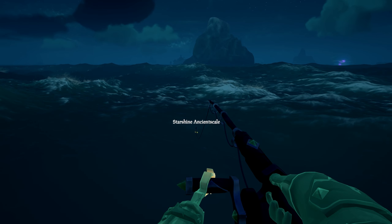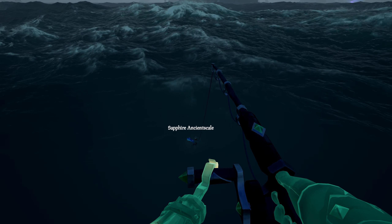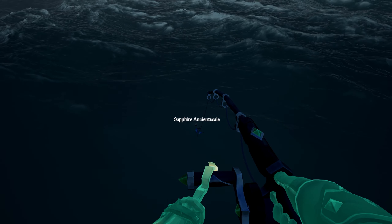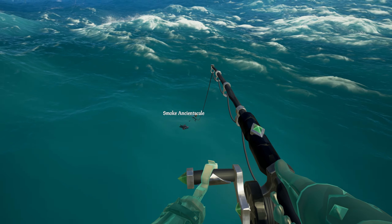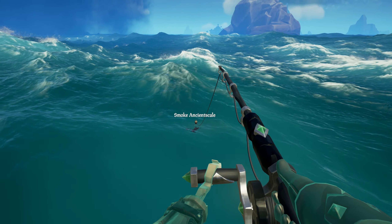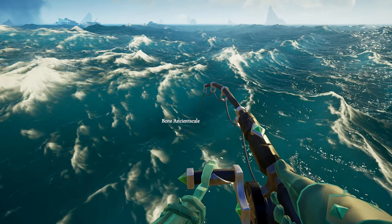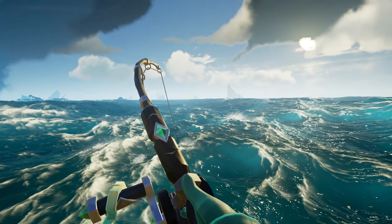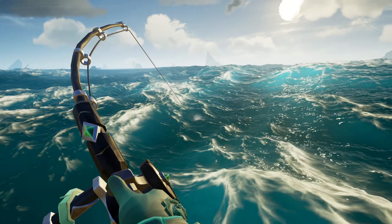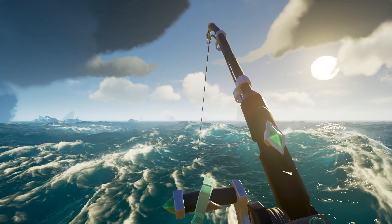Now we're moving on to some fish that are actually worth selling. As you can see, we're in the Ancient Isles, using Leeches, and we're getting Ancient Scales. If you don't know where to get bait, you can check any barrel, dig up randomly, or go to any Merchant Representative or Hunter's Call Representative at a Sea Post and buy a bait crate — you get 50 of each bait. Ancient Scales can be caught anywhere in the Ancient Isles with Leeches on, though Splashtails can still spawn. They come in 5 different variants.